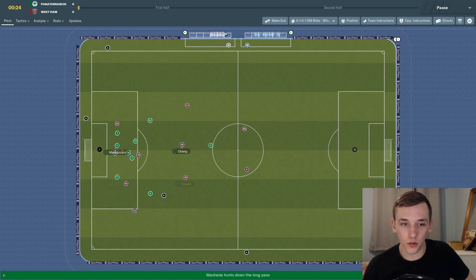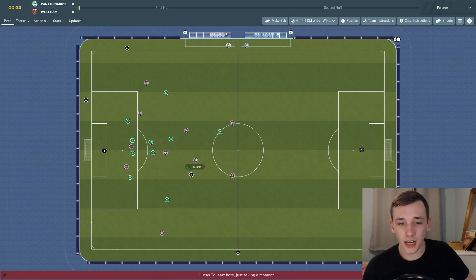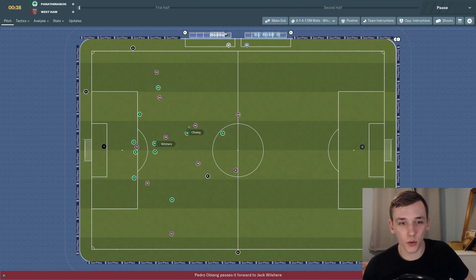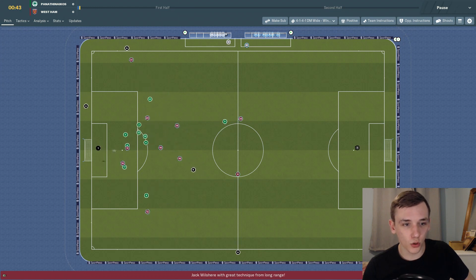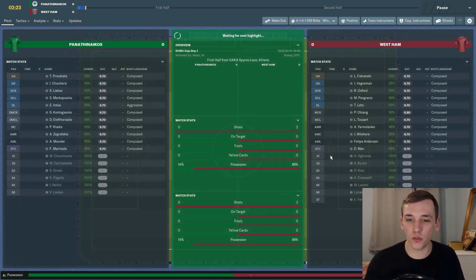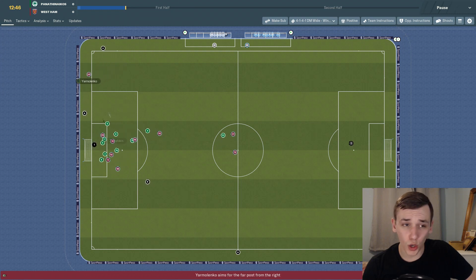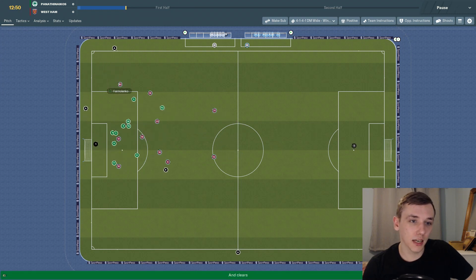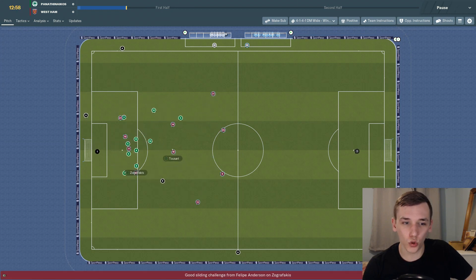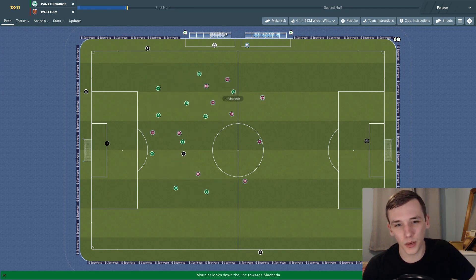There's nearly a chance straight from kickoff — Yarmolenko with a chance, only warned by Pedro Obiang. We get a corner in the 13th minute — Yarmolenko plays it in, then plays it in again. Obiang, Wilshere on the edge — he can't take the strike. Good challenge from Philippe Anderson to keep the ball alive, but Sam Byram strays just offside. Obiang gives it away and Makeda comes away with Panathinaikos — Federico Makeda, who used to play for Manchester United.